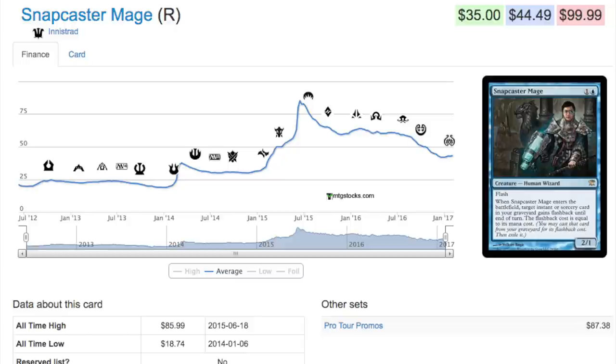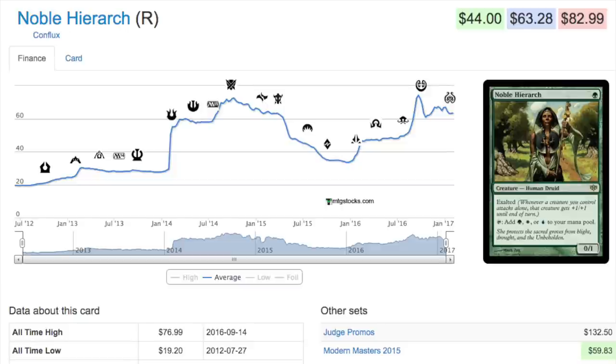I doubt it will be reprinted as an uncommon. Just like Noble Hierarch, it's very good in Modern and very good in Legacy — though Snapcaster is actually better in Legacy while Noble is better in Modern. They're both very good in EDH. When you look at Snapcaster's graph, it's kind of telling. From its high of $86 in June 2015 it has gone down a ton, which is somewhat similar to Noble Hierarch's graph. When Modern Masters 2015 was announced and people knew Noble Hierarch would be reprinted — Modern Masters released May 29th, 2015.